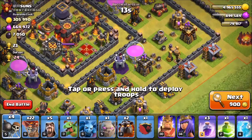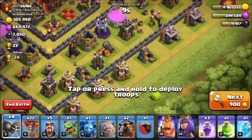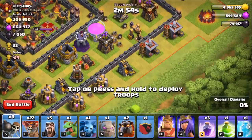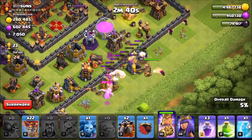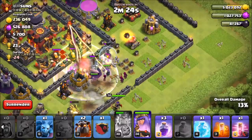This base has tons of loot available. The Baby Dragon is going to be a bit wasted here — those walls are kind of screwing us. We throw in our Golem, some Wizards behind, and drop the Baby Dragon in. We use Wall Breakers and send in our Heroes. Things are looking okay. We're going to try to Jump into this compartment here. King should get lured in — we're going to Poison those Giants.